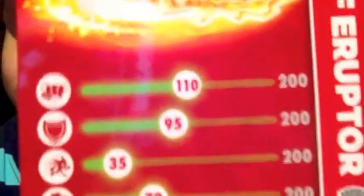Onto the card and stats. 110 out of 200 attack, 95 out of 200 armor, 35 out of 200 speed, and 70 out of 200 luck. Let me show you the artwork - Lava Barf Eruptor. And then the code slash sticker sheet, which says Lava Barf Eruptor and there's some gameplay on it.